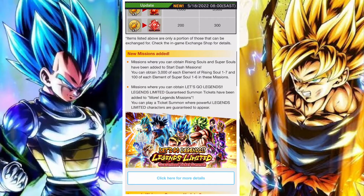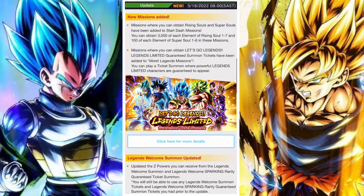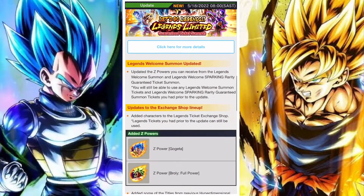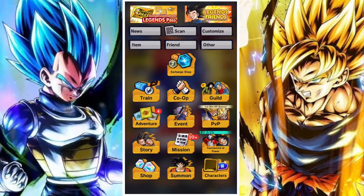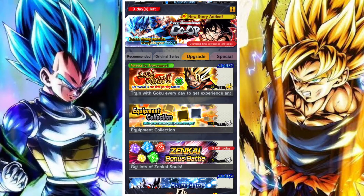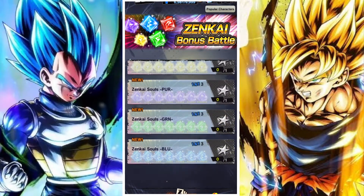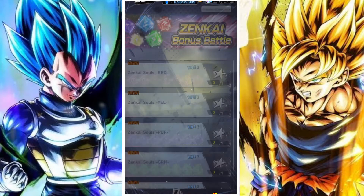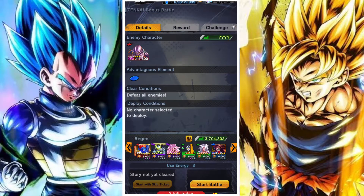They've also changed how the soul exchange metal works, so you just gain a lot more souls. Normal rising souls have gone from 1,000 to 3,000, and you can now actually exchange for Zenkai Souls, which is great — considering how many Zenkai Souls we need, this is a pretty good change, especially now that more Zenkais means a greater need for more Zenkai Souls.